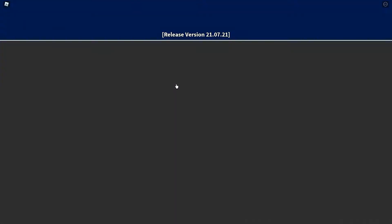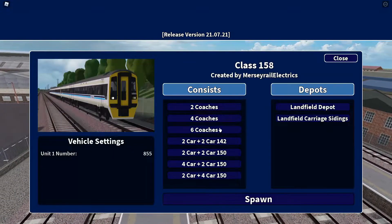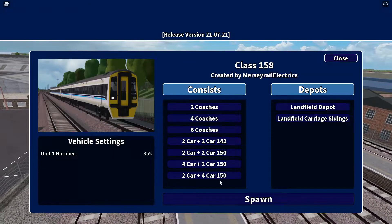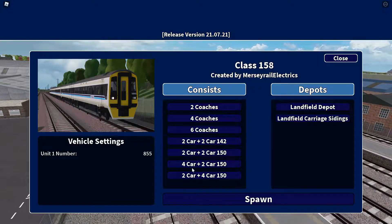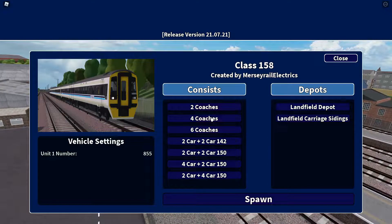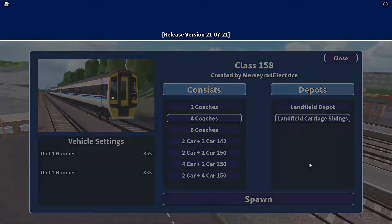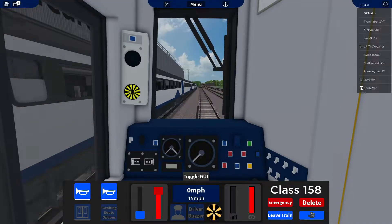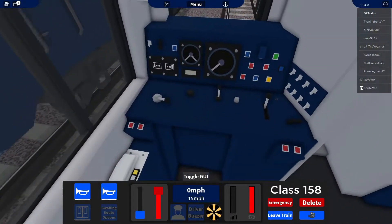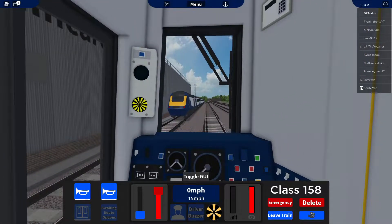Let's start by driving one of the new trains. I'm gonna drive the 158 because this is cool. You can also spawn it in with different units — a 158, 150, 158, 142, etc., because of the new system. I'm just gonna spawn in a bog standard 158. Let's go in the carriage sightings. And here we are — this cab is looking pretty nice and you can also notice the sounds are different as well.